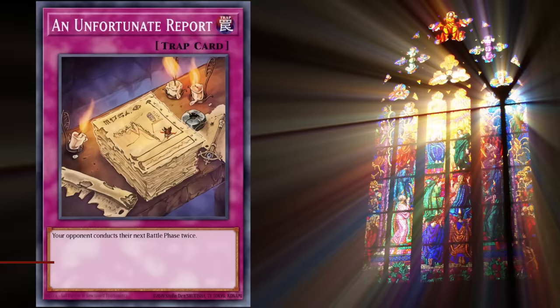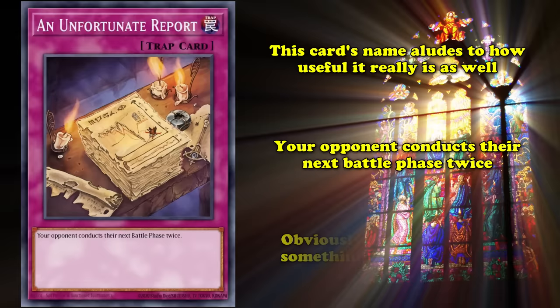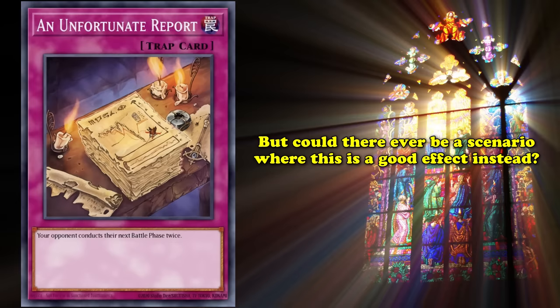Continuing our unfortunate descent to the top of this list, at number 3 is Unfortunate Report. This card is so bad it's almost comedic — even the name is a direct reference to how bad this card is. The contents of this luckless missive? A single sentence of only 8 words: your opponent conducts their next battle phase twice. Generally, you want your opponent to have fewer battle phases, so it's pretty easy to see where you'd go wrong activating Unfortunate Report.